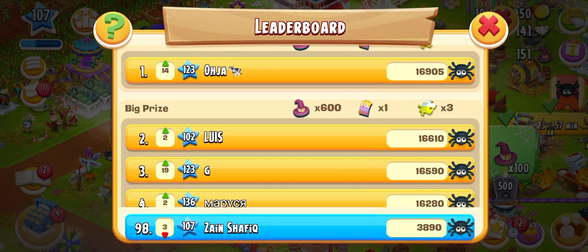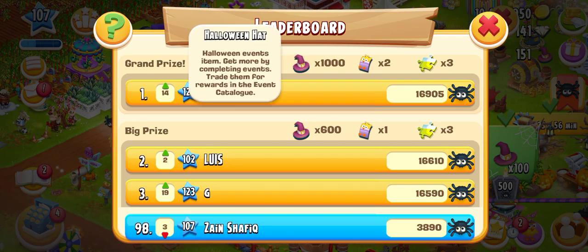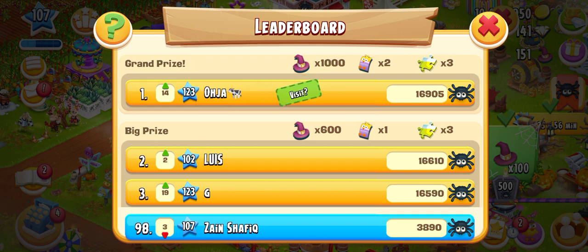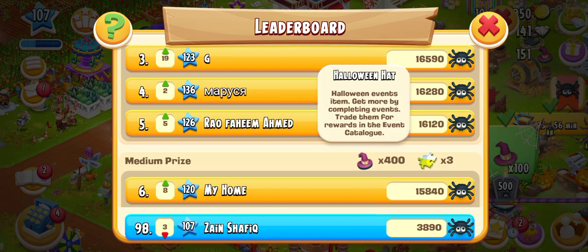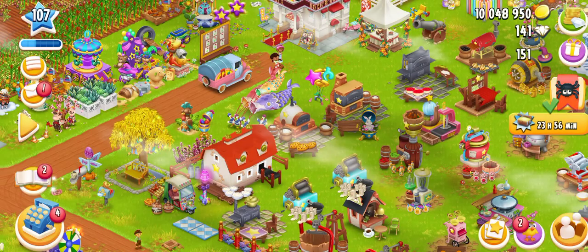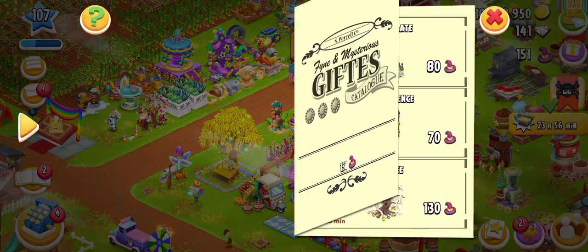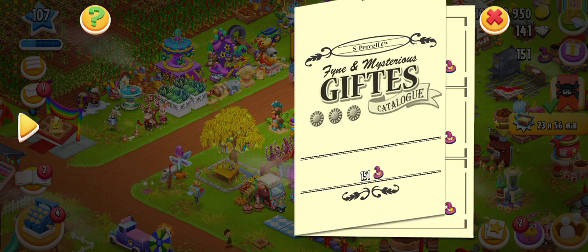Here are the players who have collected so much — wow, they have got 1000 Halloween hats! Amazing! Then 600 hats and then 400 hats. I have missed that. These hats will be used to purchase rewards, and these rewards will expire in 4 hours and 19 minutes.